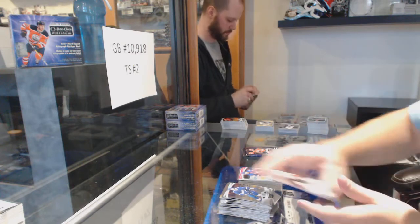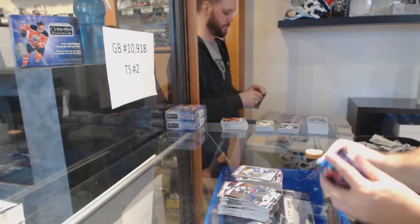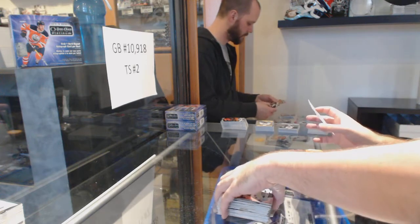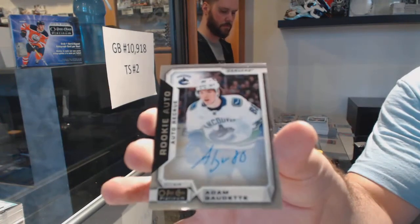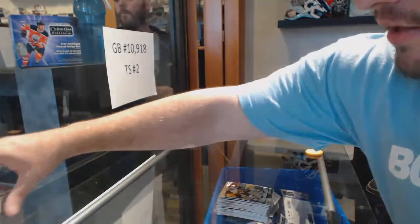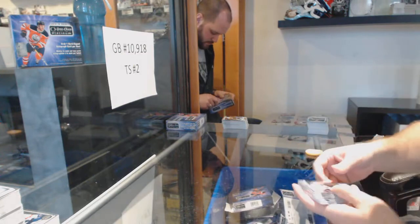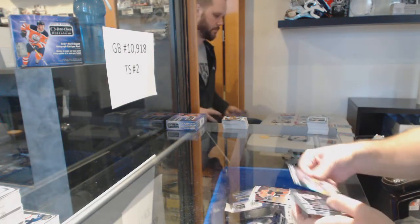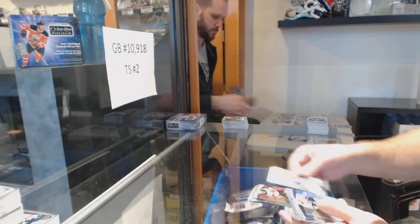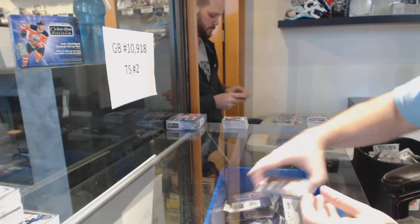Rainbow of Claude Giroux for the Flyers. Panarin for the Rangers - Pink Mat. Rookie Auto of Adam Gaudette for the Vancouver Canucks. Rainbows: Castle for the Coyotes, Dadanov for the Panthers, Monaghan for the Flames, Panarin for the Rangers, Huberdeau for the Panthers, Landeskog for the Avalanche, Athanasiou for the Red Wings, Nurse for the Oilers, Palmieri for the Devils, Point for the Tampa Lightning, Dowdy for the Kings, Barkov for the Panthers, Bergeron for the Bruins, Boeser for the Canucks, Lindholm for the Ducks, Toffoli for the Oilers.